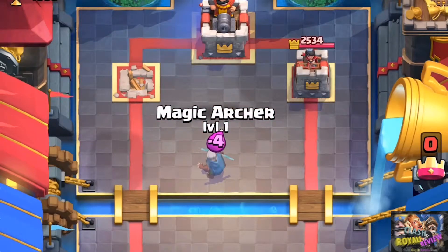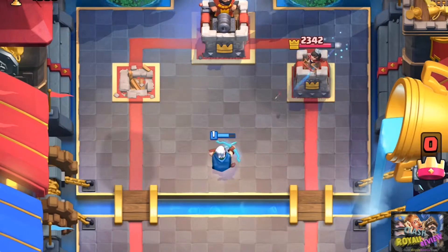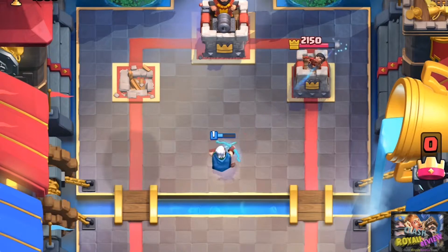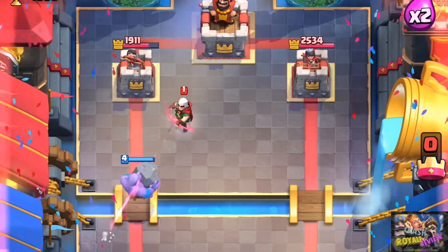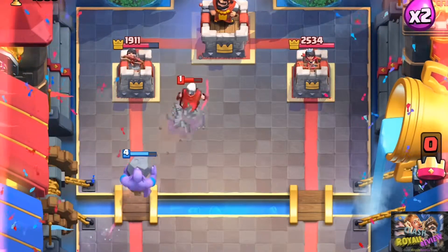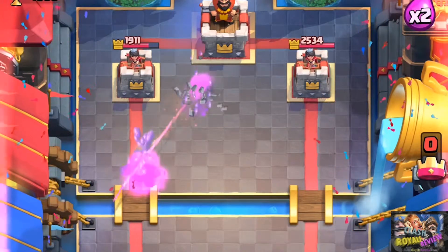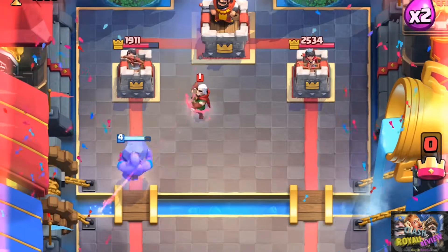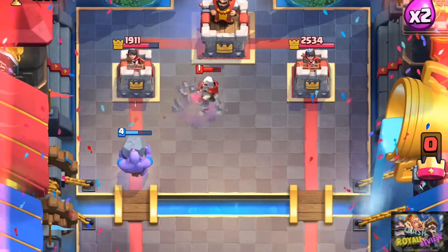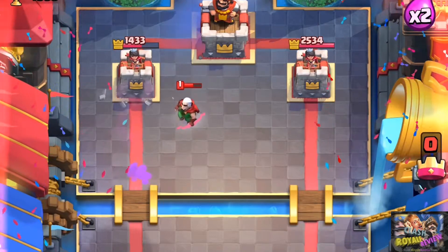His range is massive. He practically insta-locks onto the princess, so it's harder to stop him from chipping your princess tower when one is down. He wrecks the Bowler's knockback mechanic — he's fragile, but he can actually take out a Bowler for a positive elixir trade. If you get too greedy and plant him too far back, the Bowler will knock him out of range and lock onto your princess tower for that 500 damage.